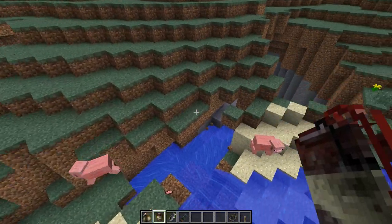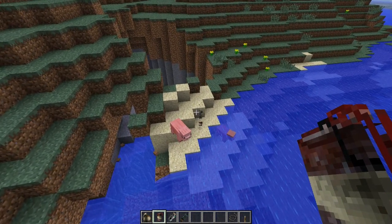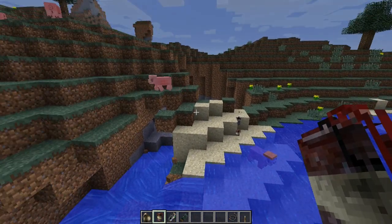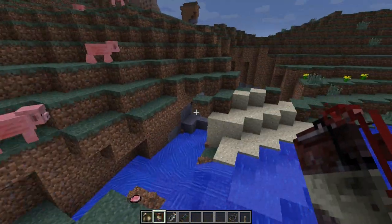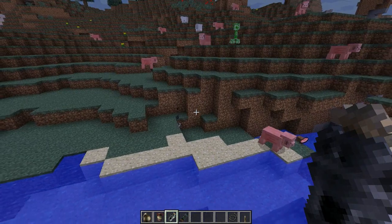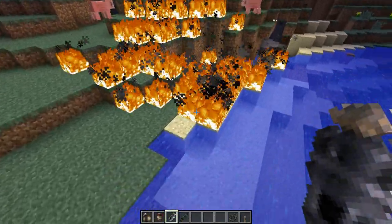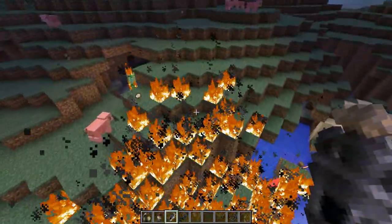Now incendiary grenades - I'm sure you can guess. You throw it. Oh sorry, that's the shrapnel grenade. It doesn't seem to hurt mobs - I don't know if it only hurts players. I'm in creative so I can't tell. Now incendiary grenades - hopefully that's going to do something. There we go, whoa - that was more than I was expecting. The creeper is on fire now.